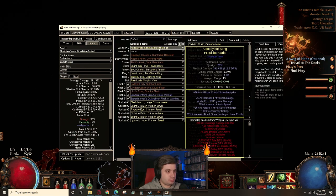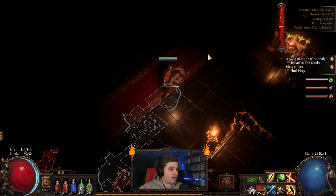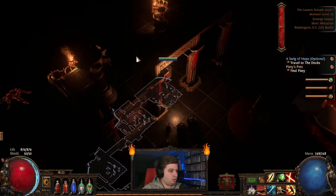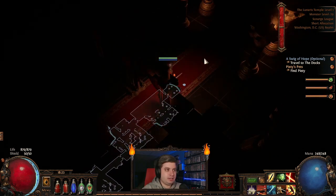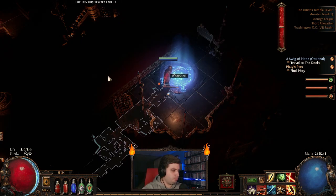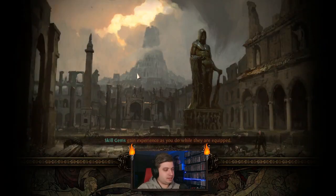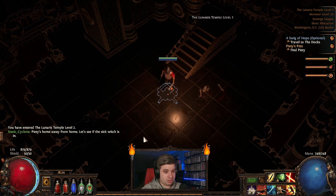And of course you have your items — it's a lot for your first time. That's why I always say just follow a guide. If you want a fun one, look up Toxic Rain. Toxic Rain's a good bow build, a good early starting build that I really enjoyed. I played it two leagues ago, stopped around level 60 out of 100 — it's fun, it's a good time.